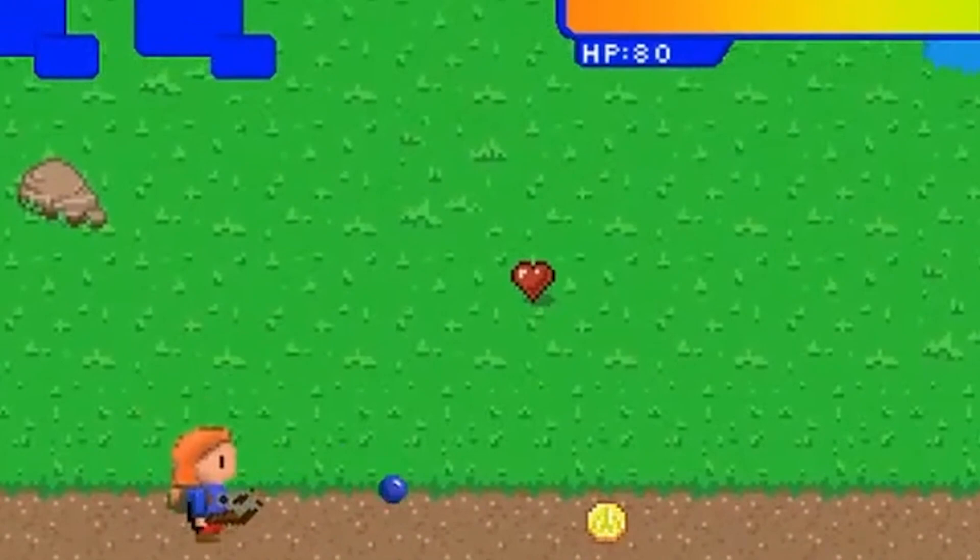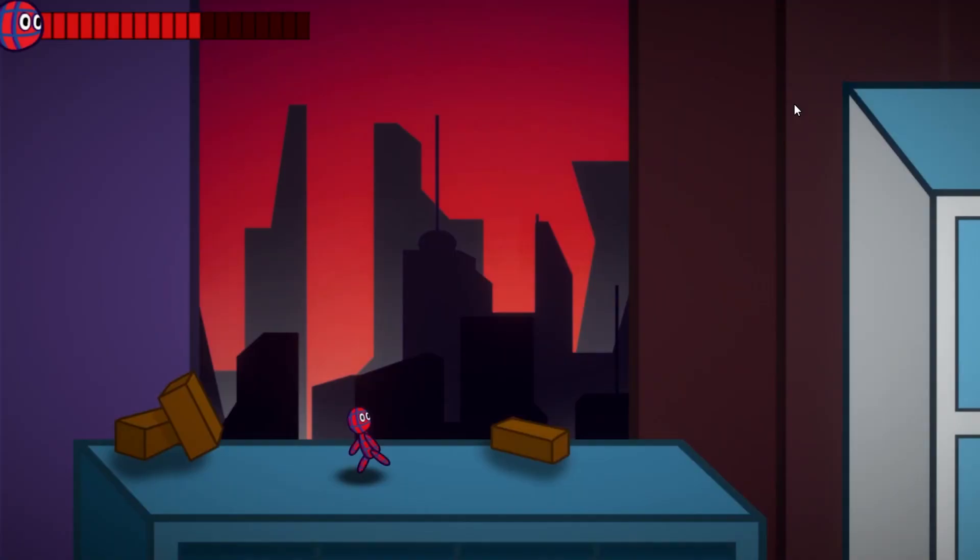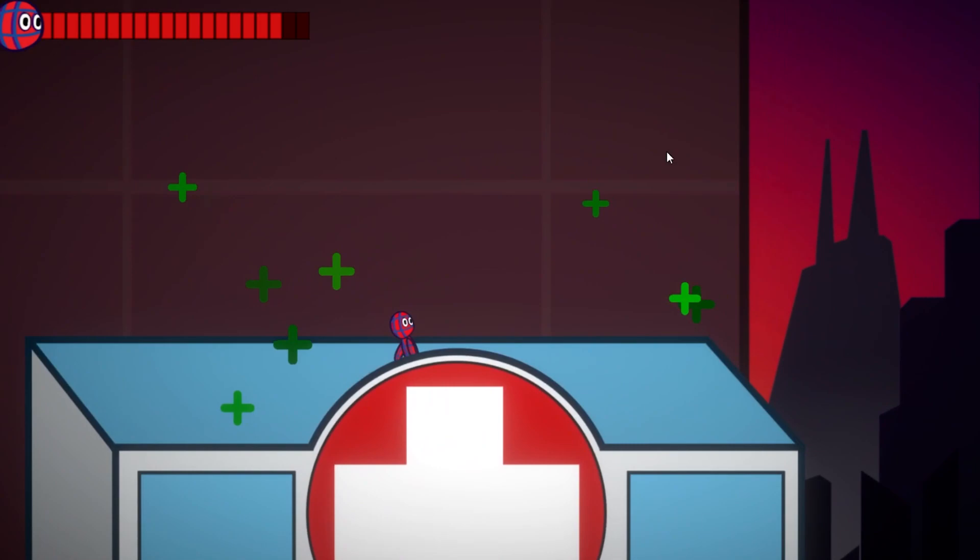When you can lose health, you also need a way to gain it back. I could have gone for health pickups like basically every game, but that doesn't feel right. I think this hospital is a way cooler solution. You will slowly regain health when standing on the roof.